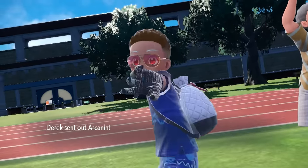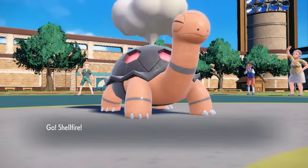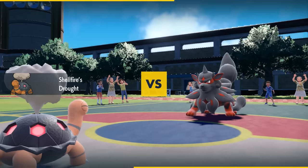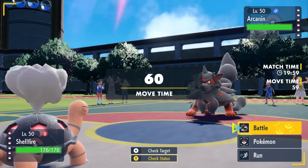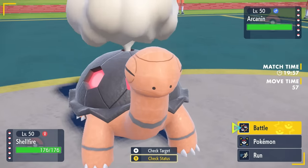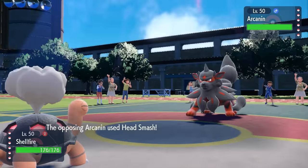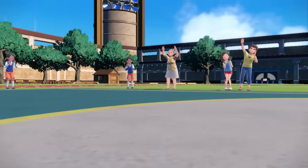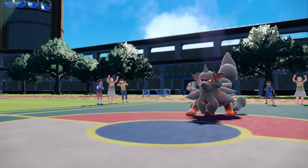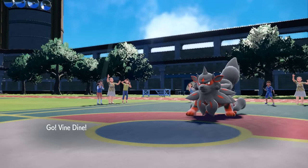I'm going to lead off with the Torkoal — I want to set up that sun and ensure everybody gets a sunburn immediately. They decide to lead off with the Hisuian Arcanine. Most of the time you see this good boy, it's going to be running something like a Choice Scarf. I know I take about 80% damage from a Head Smash, and I can essentially get up my Stealth Rock for free. However, it goes for that Head Smash, and that ends up knocking out Torkoal. So I've lost my easiest sun setter.